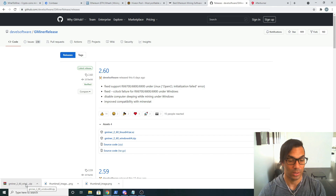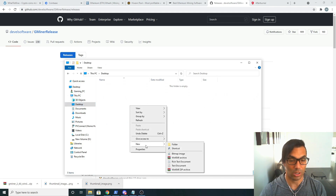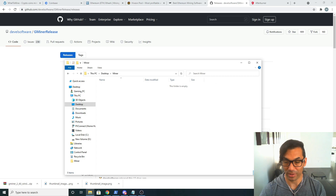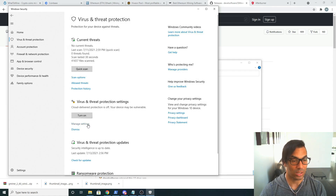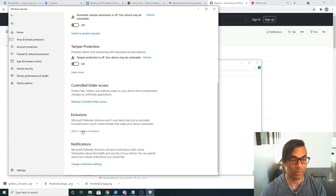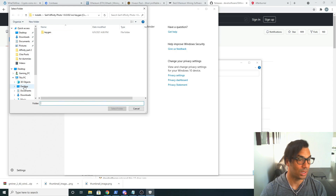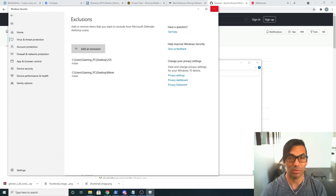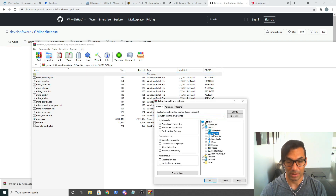Before we extract it, we're going to have to add an exception in Windows Defender, because there's an executable in here that Windows Defender is probably going to flag as a virus. So first we're going to create a new folder on the desktop — we'll call it 'miner'. Then we go to Windows Defender, scroll down to the hidden icons, click on Windows Security, click on Virus and Threat Protection, click Manage Settings, scroll down, and add an exclusion — select the entire 'miner' folder on the desktop. Now we can safely extract the miner into that folder.